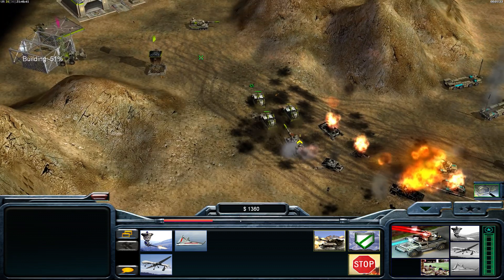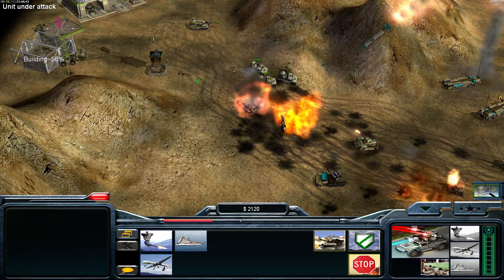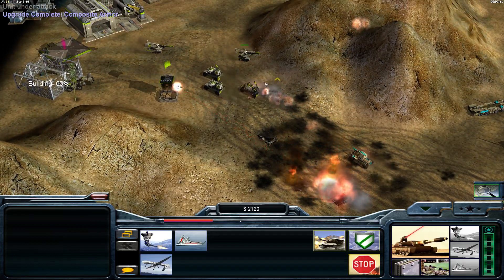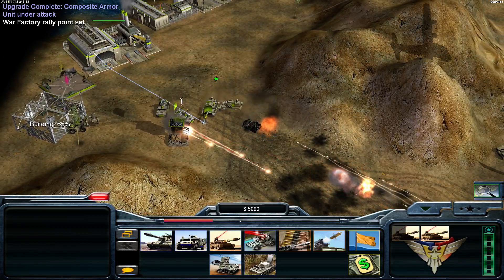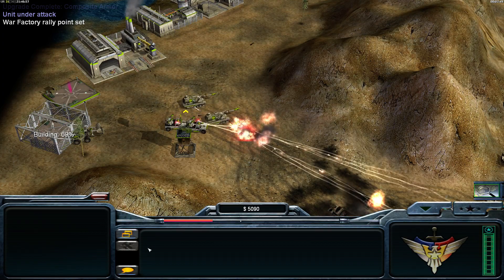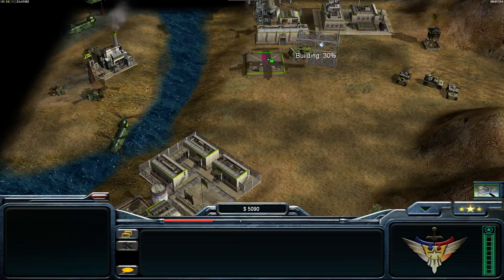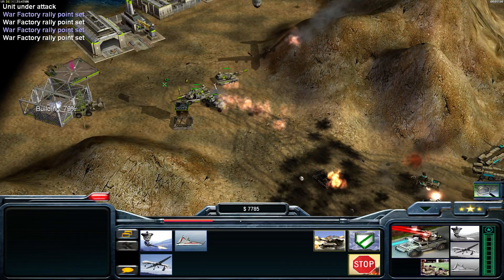There are also some random booby traps. We lost an Avenger — not good. Should we replace that ASAP? The GLA has power, so we need to destroy the power very urgently to weaken the attacks of the enemy.